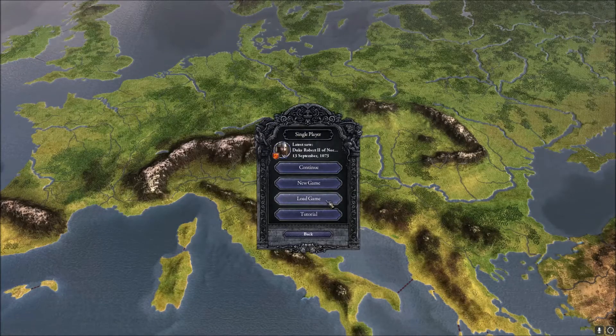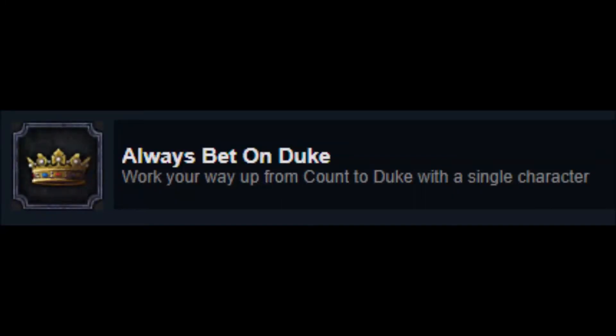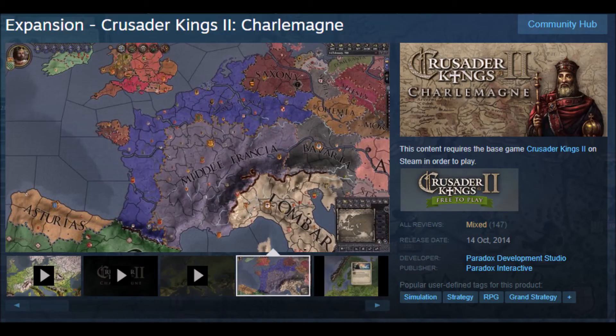Hello, in this video I will show you how to get the 'Always Bet on Duke' achievement for Crusader Kings 2, which requires you to become a duke as a count. This particular way requires you to have the Charlemagne DLC.